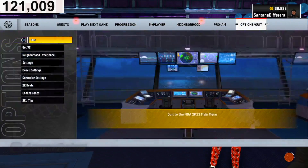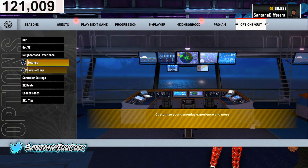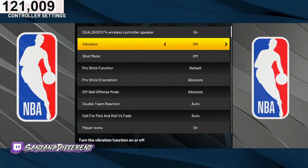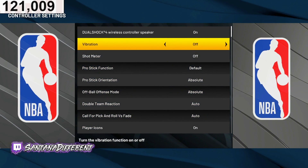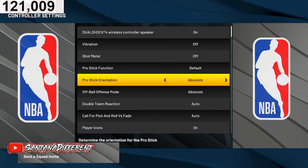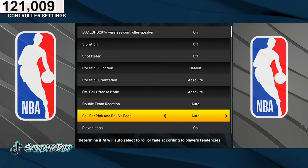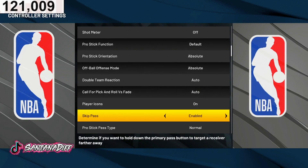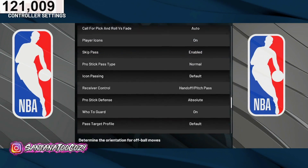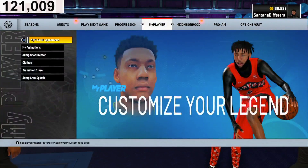I'm gonna show you my controller settings — gotta get these minutes in this video. I don't use vibration — vibration is trash, do not use it. Shot meter is off, post function default on, post orientation absolute. Player icon is on, skip layups on — there you go, my controller settings.